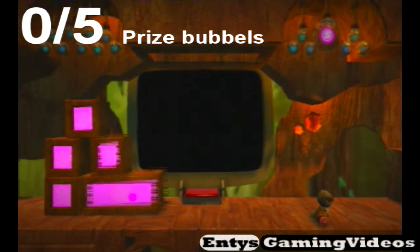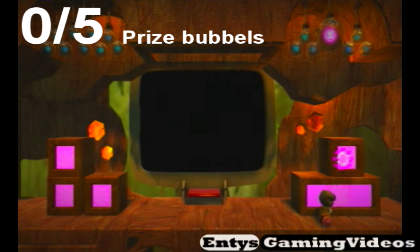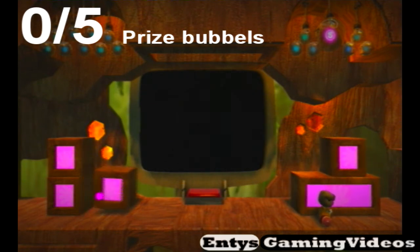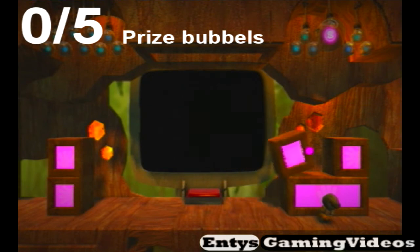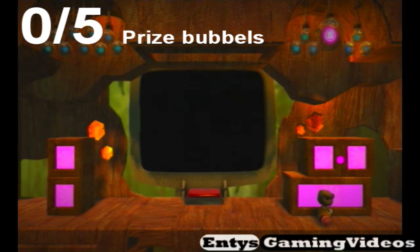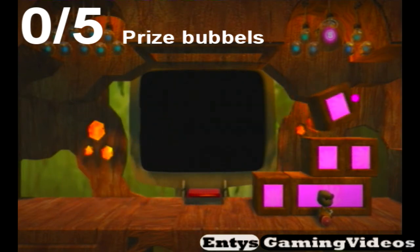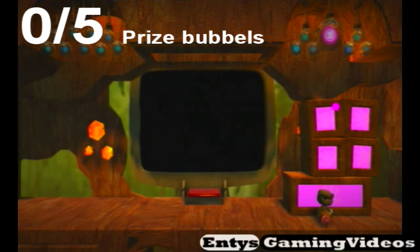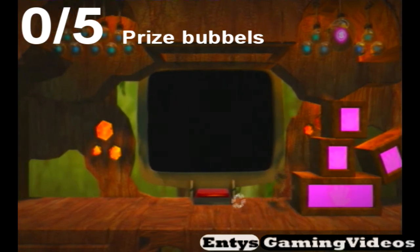The first prize bubble is above where Sackboy is right now. You've got to move these boxes into place to be able to jump on them to grab the bubble. I go for the stair design where you can just use the stairs to get up to the top. I try putting the other one on to make it higher but knock the others down, but it still works like this.